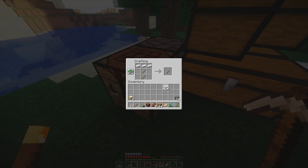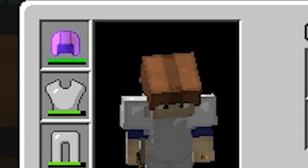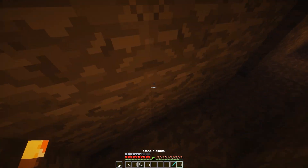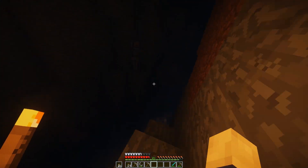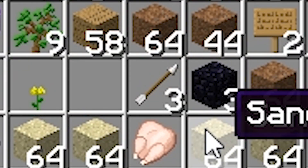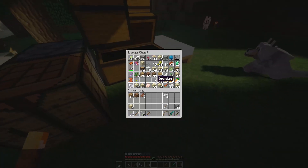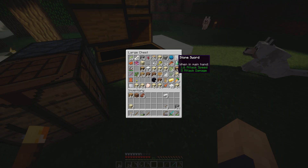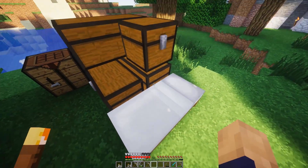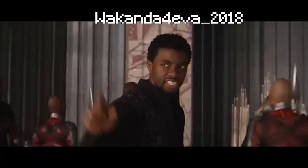I'm gonna make a second iron pickaxe. I have my little leather cap I got from that pirate ship. Let's go rescue my other stone pickaxe real quick. I should've made a bucket so I can get down safely. I'm an idiot. Where's my shield? Get this man a shield.